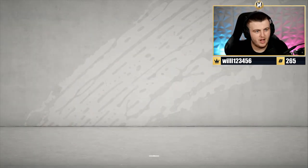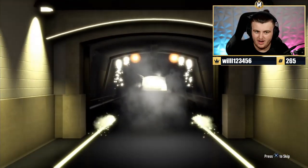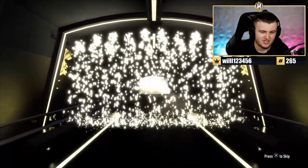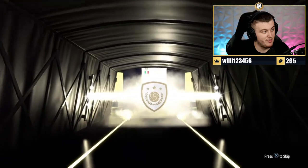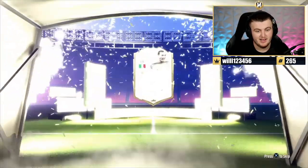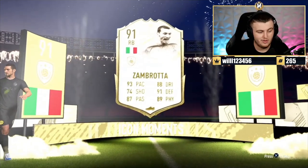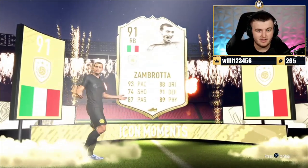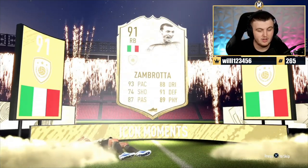Next one — 'Ollie Wan Manager' is the club name, this screams Denmark but no, it's Italian. Right back Zambrotta — he's actually a really good moments icon, genuinely usable. So we'll take moments Zambrotta, that's not bad at all.